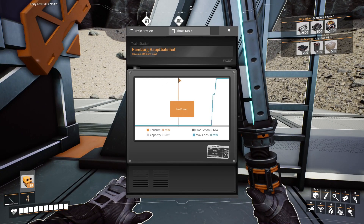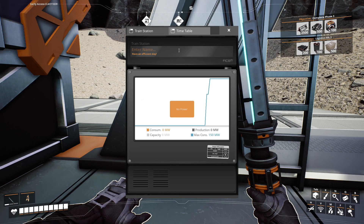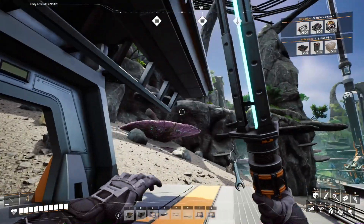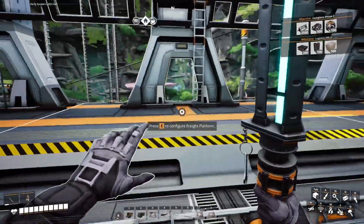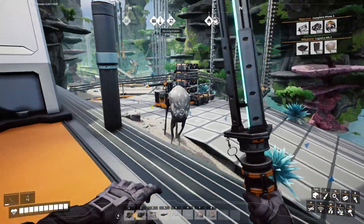'Hamburg' — this is not in Hamburg, I hate to tell you. Let's just call this 'Home Base' and hit enter. 'Have an efficient day.' Thank you so much. Good — it's renamed now. Now I need to reconnect this to the power — I just remembered the other base has stopped now.